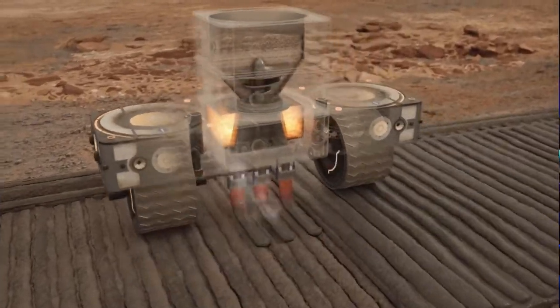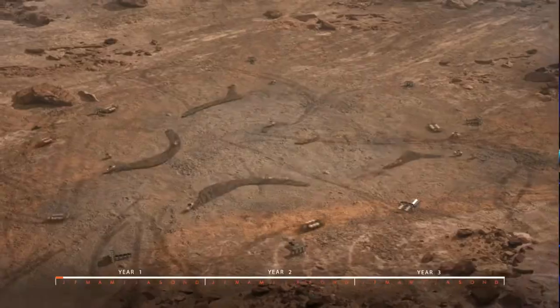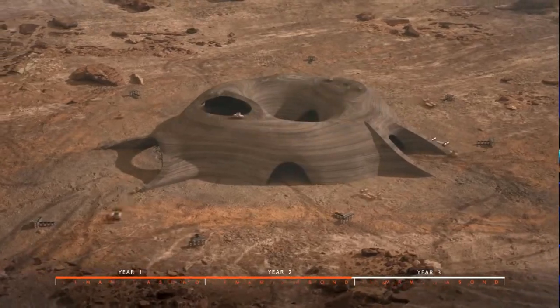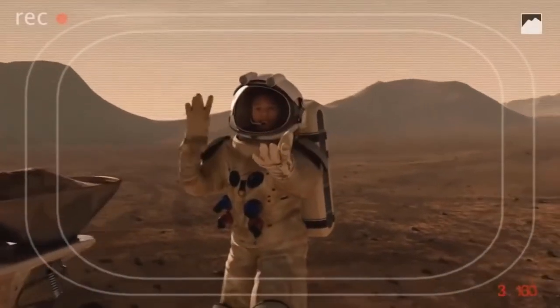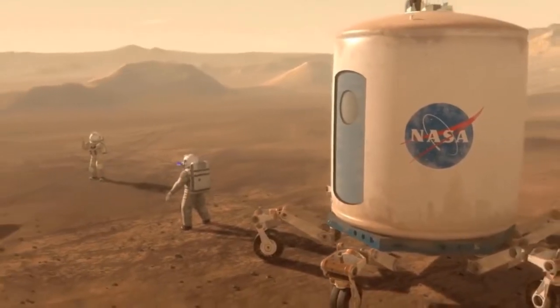Nous devons refaire ce revêtement grâce à nos imprimantes béton 3D autonomes. Il semble que le sable utilisé pour faire le béton n'était pas de bonne qualité. Le sable de désert est un désastre pour faire un béton résistant.